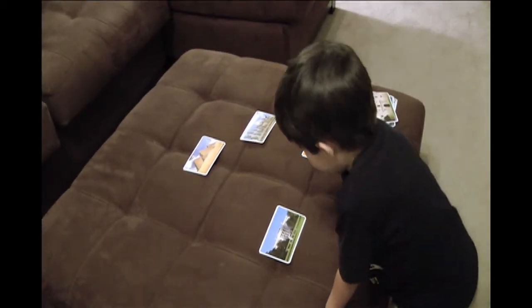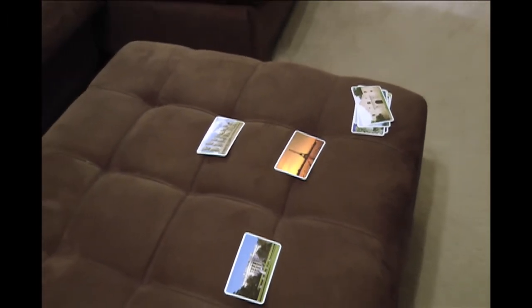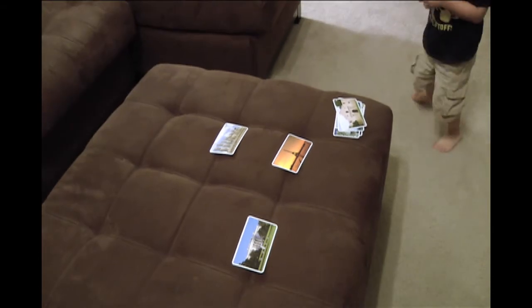Which card shows something in Egypt? There. Good. What does that card show? Some pyramids. Very good. Can you put the pyramids card down? There.